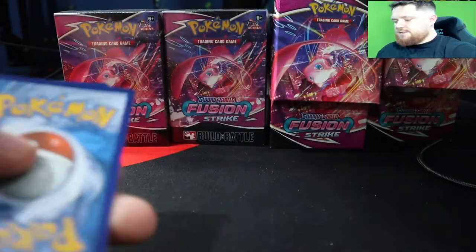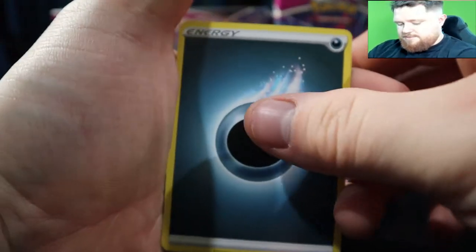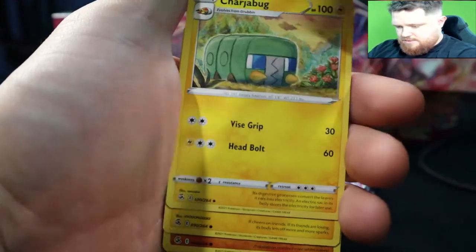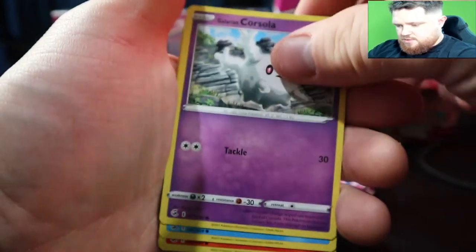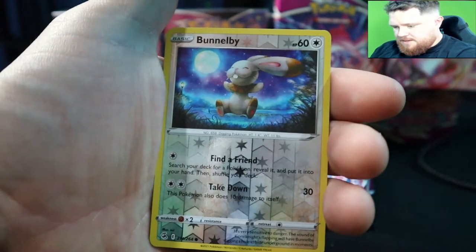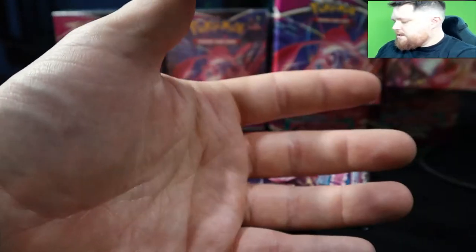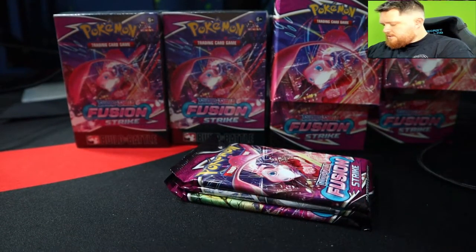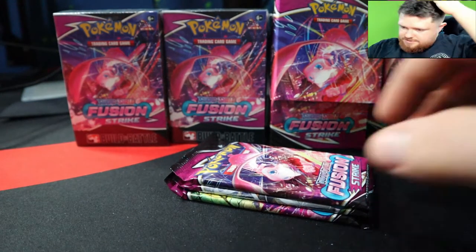Going into the third pack so we can hopefully get those last two. We got Darkness, Corkscrew, Marquardo, Bug, Minun, Boltoy, Corsola, Quilfish, Vulpix reverse, Belby, and a Meltota non-holo. Going into the next pack because my cards are going everywhere.